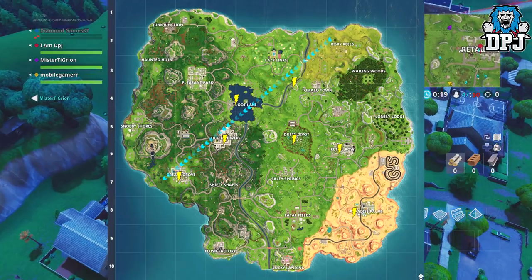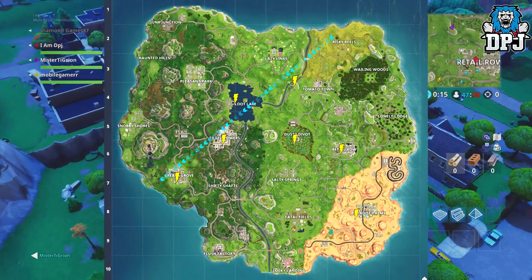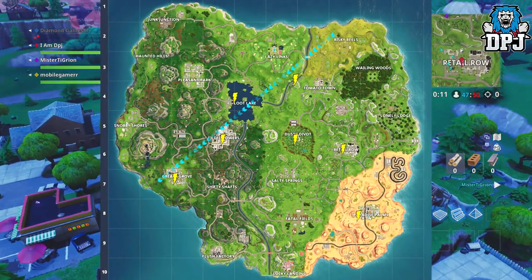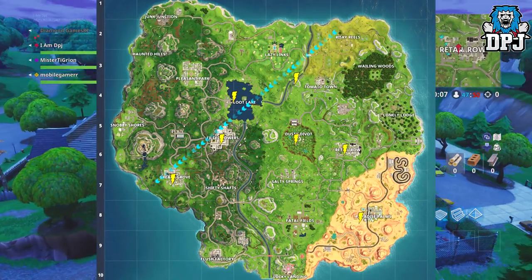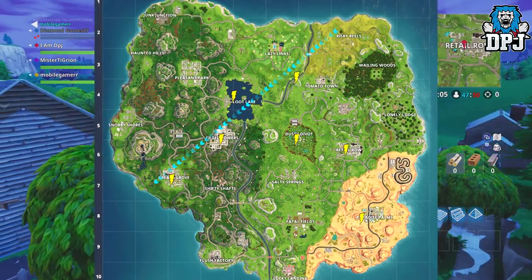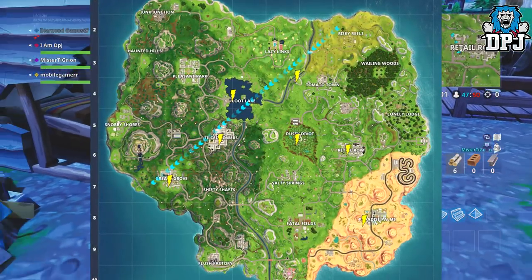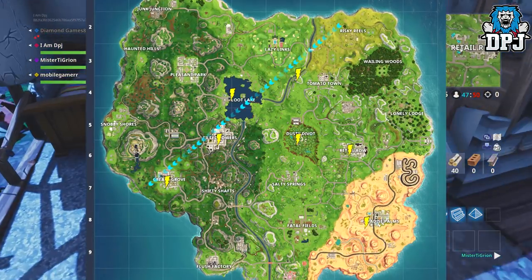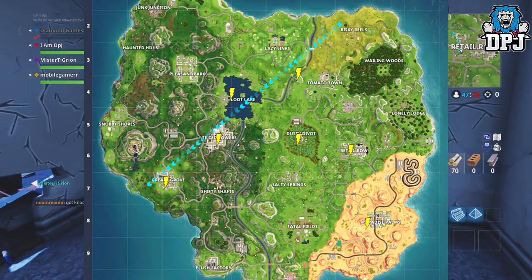All of these, like I said, are in mid-air, so you will need materials to build up to them. I suggest you do these in that 50v50 game mode though, as it's way easier knowing the size of the map you are going to spawn on, and which side the lightning bolts are on, because obviously if you spawn into a danger zone — the enemy's territory — there's a good chance you'll get shot. So just leave the ones that are in enemy territory until you get into a game where it will be in your territory.